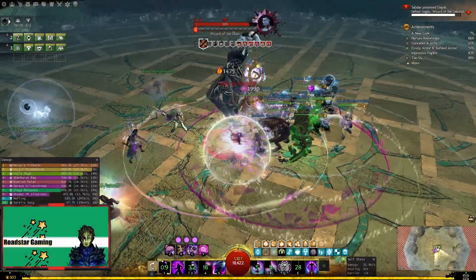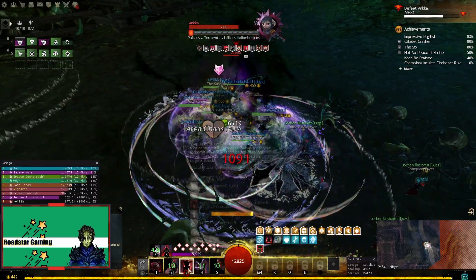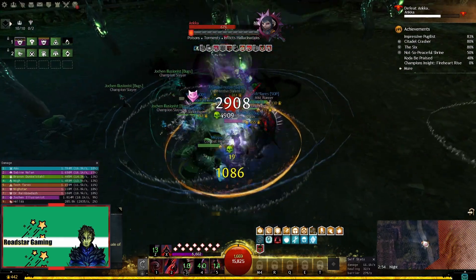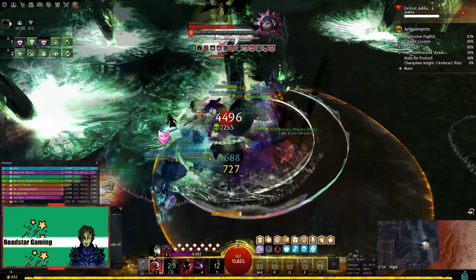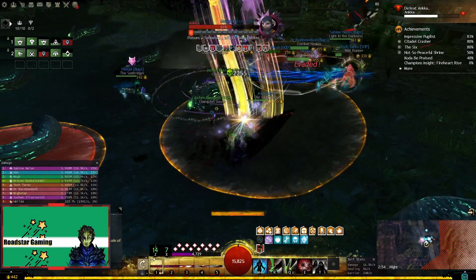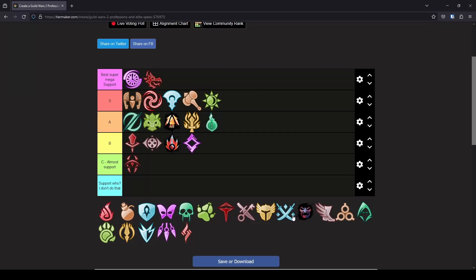Time for Thief again. I will pick Spectre this time. A build that I enjoy playing as an alacrity support. It was nerfed a bit as it could do a lot of damage and provide alacrity without sacrificing much, and now it requires a few ritualist pieces. But the damage is still good and the boon application is great, at least for the dps build. There is also a heal build, but it can be a bit challenging to use if you need burst healing, because you need to select the targets. I know you can play it better in action mode, but I was not able to. So this is an A tier for me.